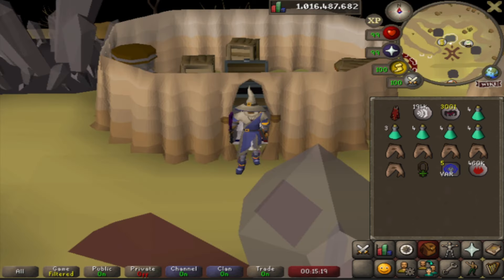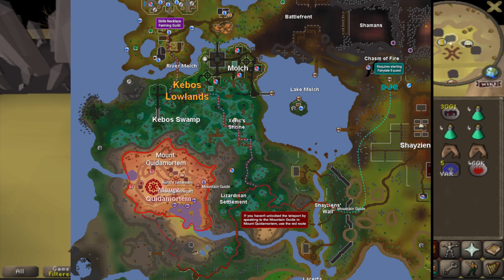To get started, head over to the Chambers of Xeric. To get here you can use the Loverjack minecart network, or you can run from the farming guild to the Kebos Swamp and all the way around, like shown on this map.